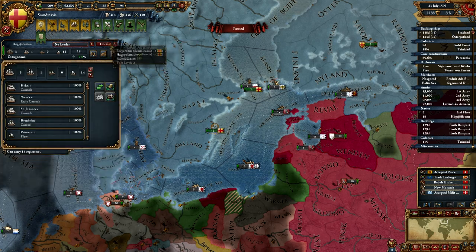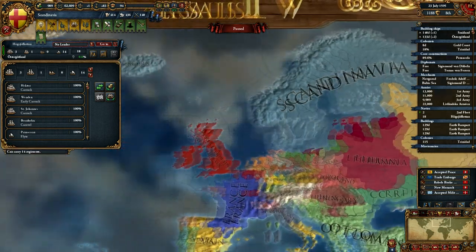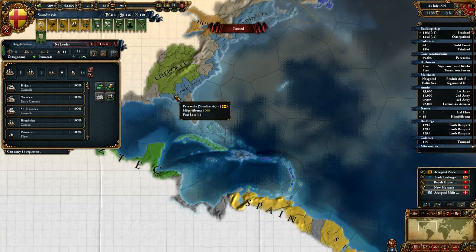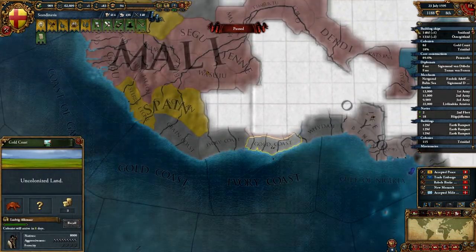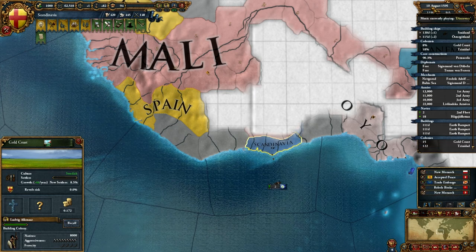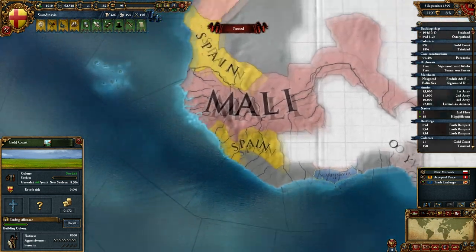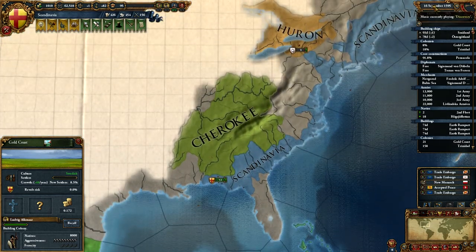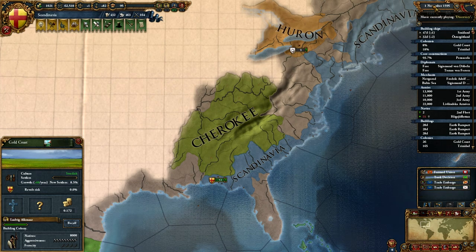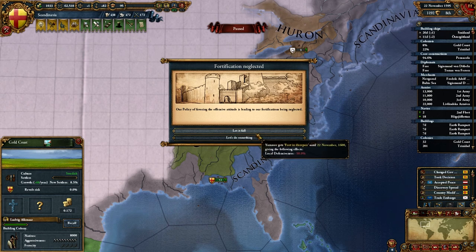We have enough ships — we're going to send them to the New World to pick up our colonial army, then drop them off at the Gold Coast and fight the natives. We'll use this as a launching point for further colonization. Actually, the real reason is so we can steal other people's gold.